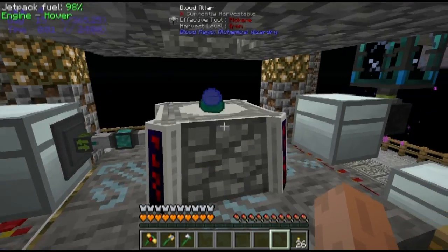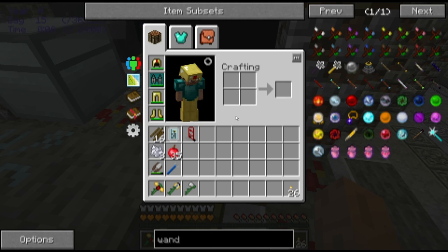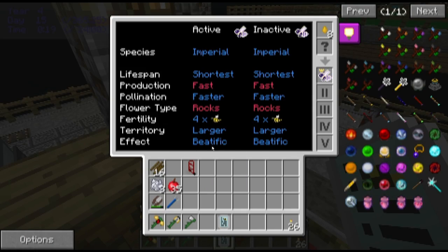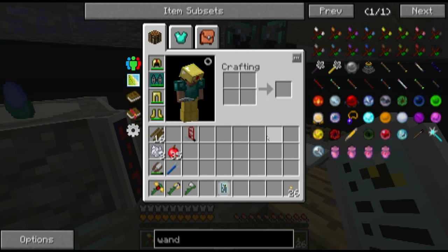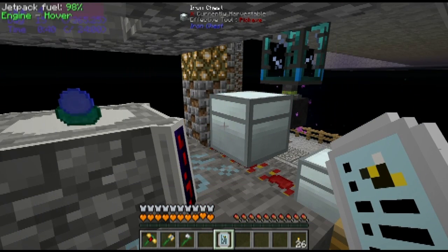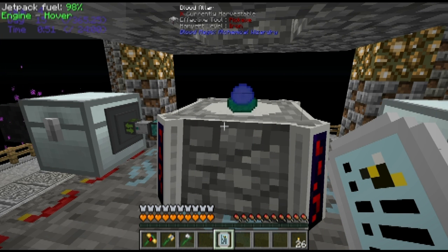Early on, when you are standing there to heal, one thing that is pretty beneficial — you'll notice I've got all these pink particles going around. That is coming from a regeneration effect applied by the Imperial Bee. The Imperial has a beatific effect which applies regeneration periodically — a very short-term duration — but if you're standing right here it applies fairly often. It will help when you're just trying to heal up doing that initial self-sacrificing. You don't need any potions; you just heal up that way and keep plenty of food on hand.